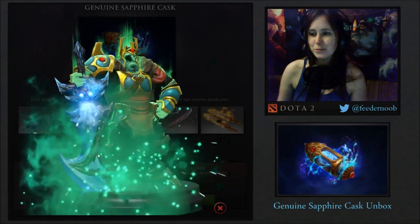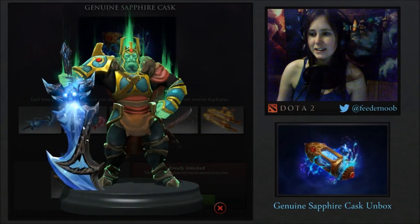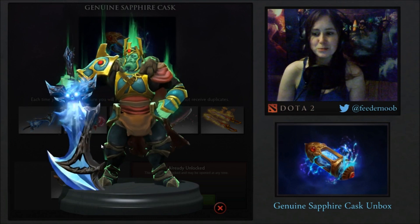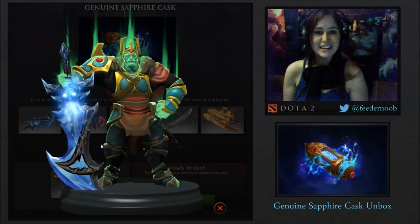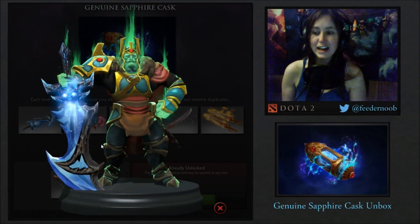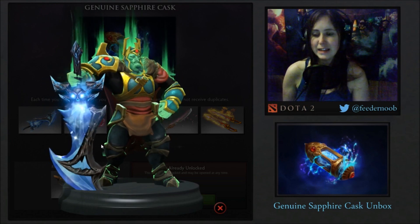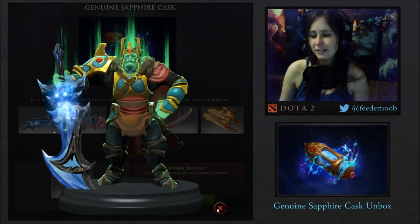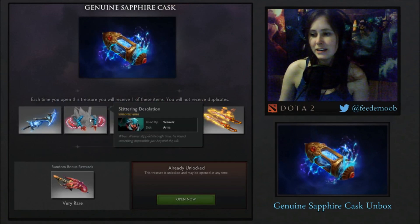The first one is the Winter Blight for Wraith King. It's got a weird ice animation on the face. I think this weapon does not go with the rest of the hero model at all. That said, I think it has the potential to look pretty neat in-game, and I like the shiny crystal effect.